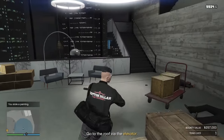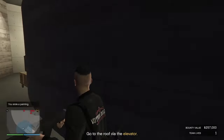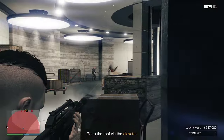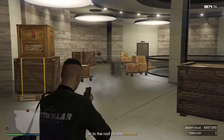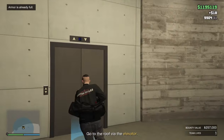Next, head up the stairs over here — we're going to have some more guards upstairs to take care of. Not much to explain here, just take everybody out as quick as possible. Make sure you're not stuck on a reload like I was just then — I should have reloaded coming up the stairs when I had no guards to worry about. Anyway, got them all. Now head over to the elevator here and press right on your D-pad.